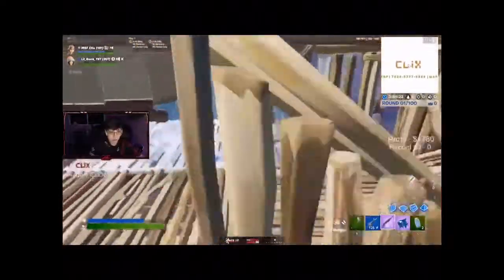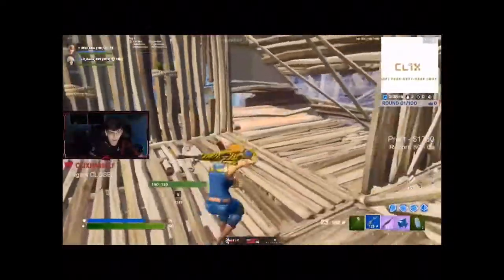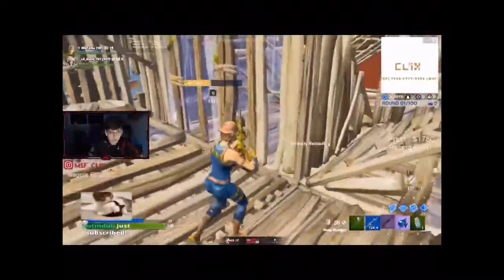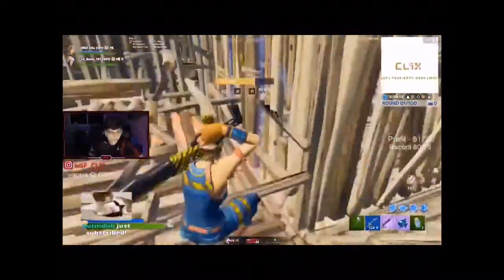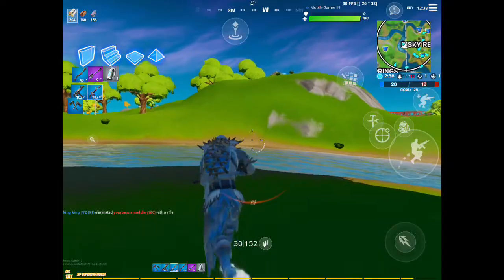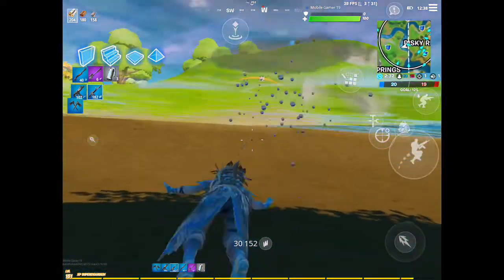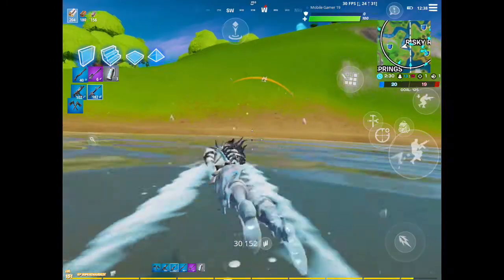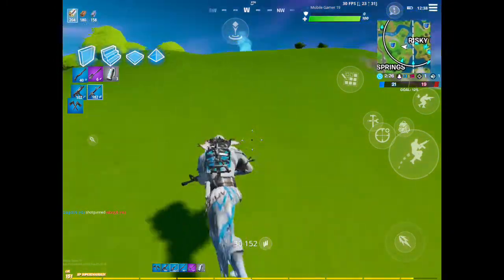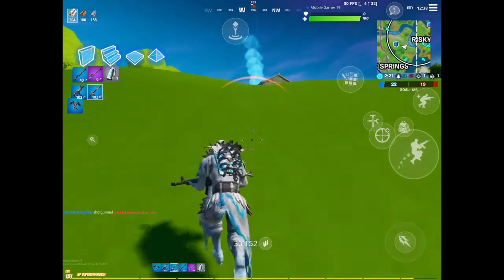Here's a clip as an example. He's trying to get an angle on his opponent but can't quite get it. He's just moving around, and then his opponent tries to w-key him. He comes out, gets an angle, and has an easy shot to kill him. That's an exceptional example of box fighting and one of my favorite clips from Clicks.